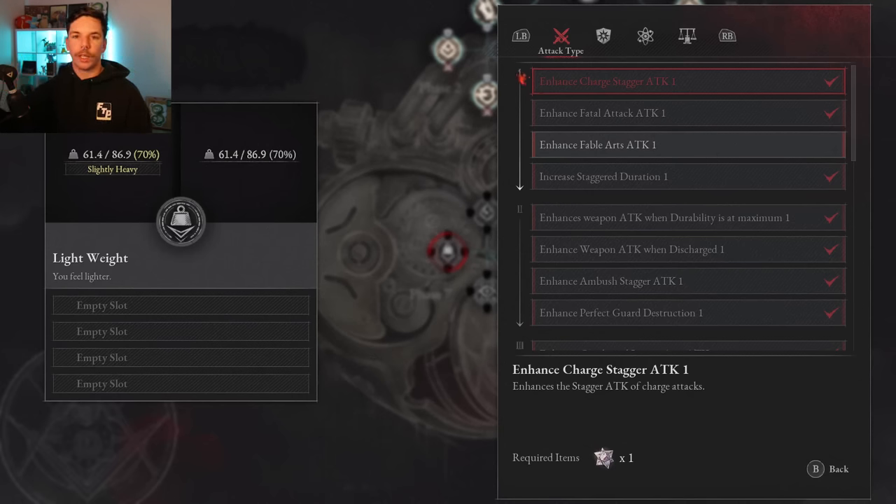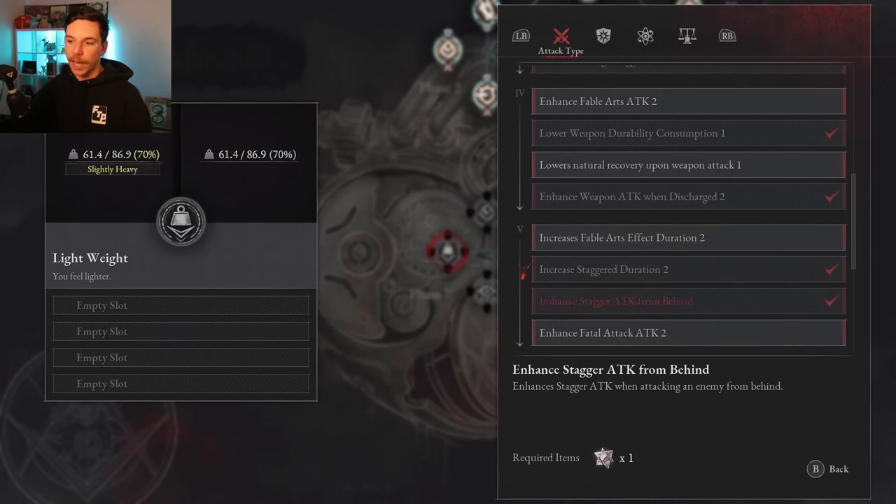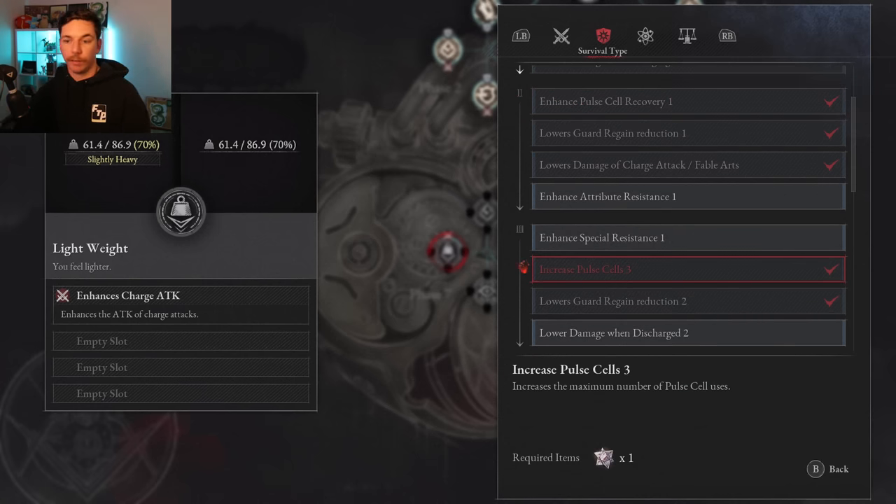Because I'm on new game plus plus I've put quartz into nearly every passive, but here are the notable ones. Charge attack stagger is very nice — more stagger off your charge attack. Perfect guard destruction is arguably one of the best early passives; it makes a lot of early boss fights much easier. Stagger from behind is also really good. For survival, prioritize guard regain — guarding is super strong in this game. Anything that lowers your damage taken while dodging is also huge, and enhancing pulse cell recovery is very nice.